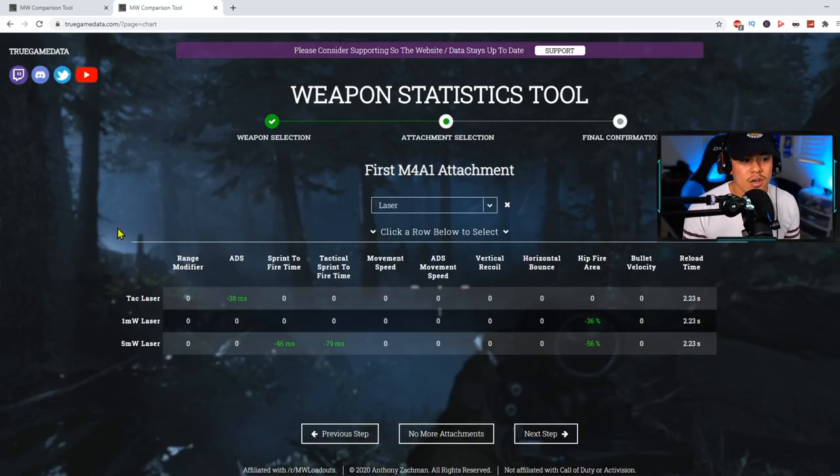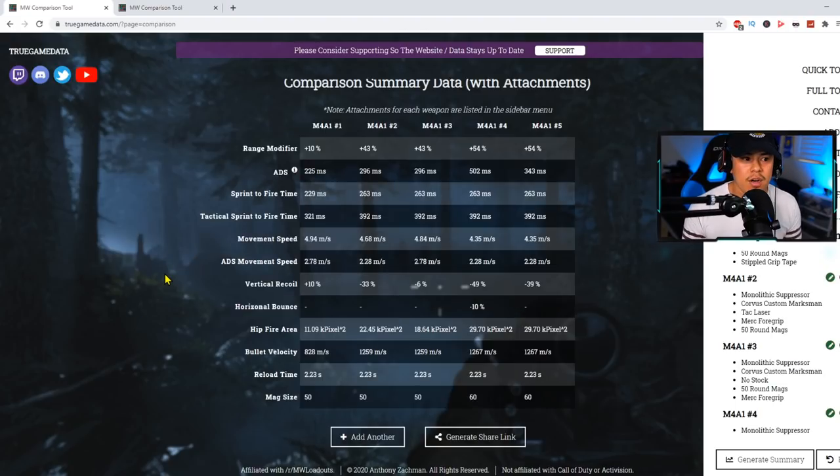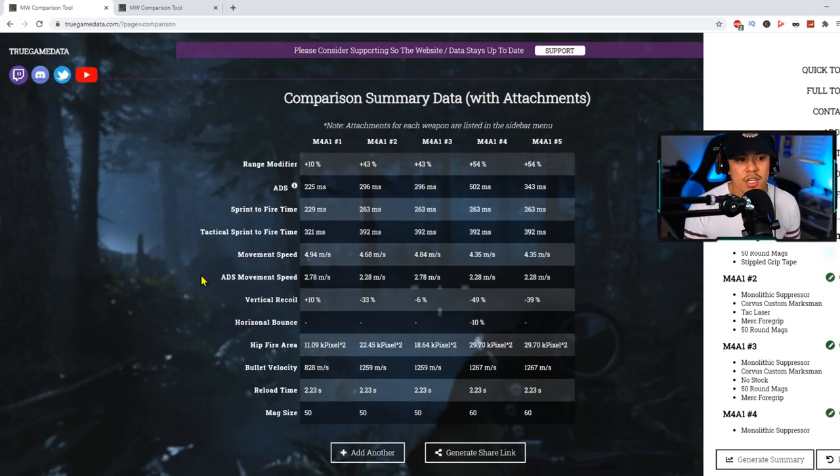The last attachment I want to address is the Tac Laser. Aiming stability doesn't show up on paper as a recoil control stat — it's a practical benefit. When you're aiming down sights and your weapon is swaying left and right, it makes hitting targets harder; aiming stability keeps your weapon as steady as possible. Check out the video I'm linking in the description for a full explanation of how aiming stability works.